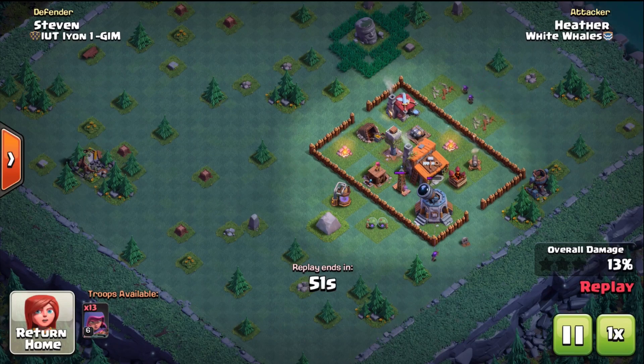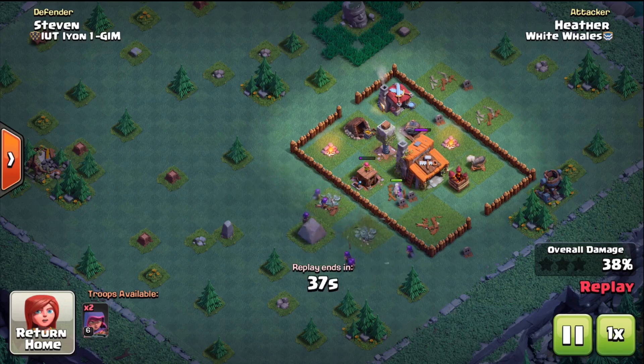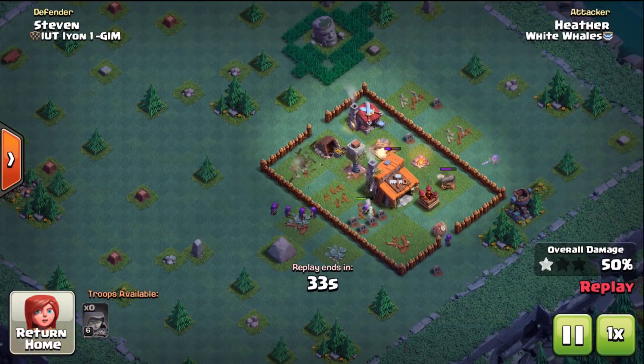Once you have your third army camp, all your walls and traps, then go ahead and get the tesla, then the firecrackers, and then finally the crusher. Be sure you don't battle when your defenses are upgrading or when you've just purchased one, because without that defense it's still being counted against you but you're not getting the benefit from it, so you're putting yourself at a big risk of losing trophies.